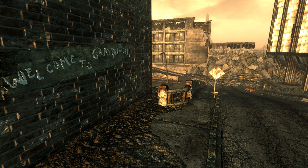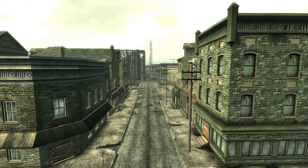We'll start with an examination of the sites surrounding Grey Ditch in the Fallout universe, then move on to the layout and composition of the town, followed by a known history of Grey Ditch, and close with some notes on the topic.